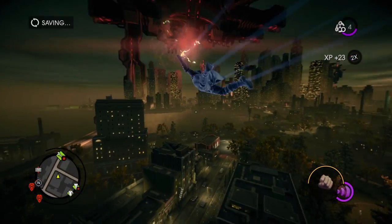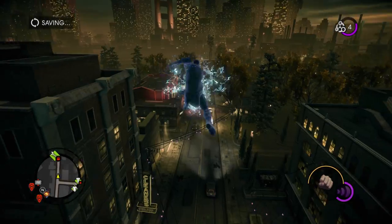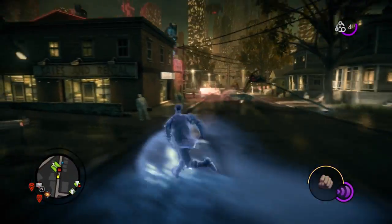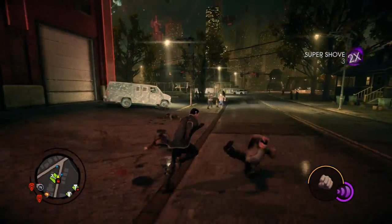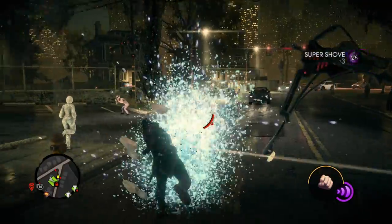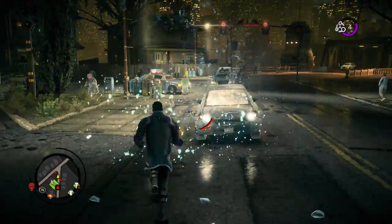Now we're going to show you another one of our superpowers. This is called Blast — it will freeze anything that it comes into contact with. So if I want to shoot these pedestrians up here with Blast, freeze them solid, I can walk up and shatter them into a thousand pieces. You can also freeze cars and kick them and send them sliding.